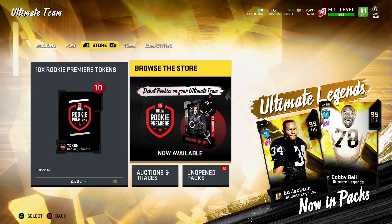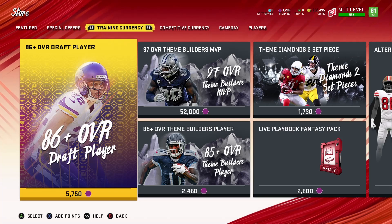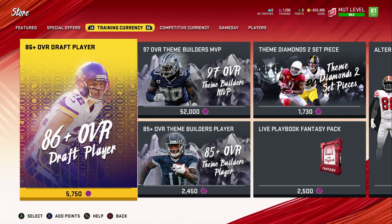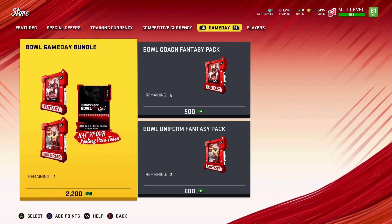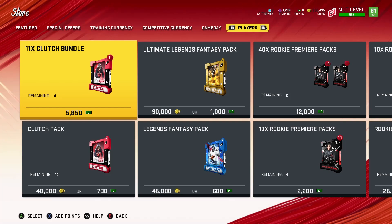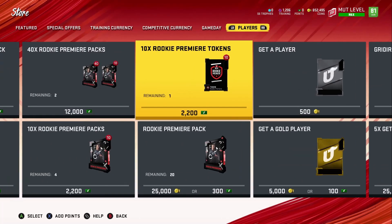These are 852k coins total. What I did was open another account and just leveled up. You're guaranteed about 650k coins from leveling up if you start from around level 30. I started from level 10, and I got 852k because I pulled a 200k quick sell from the daily objectives while leveling up — that was just extra. You can get a ton of free packs and coins just from leveling up, guaranteed at least 650k off quick sells, not including the packs.